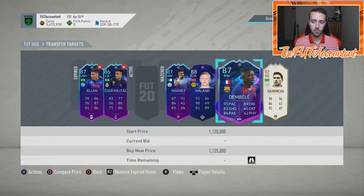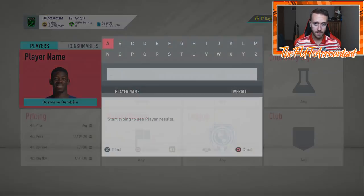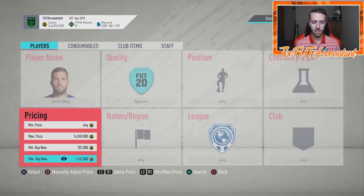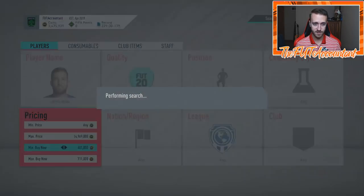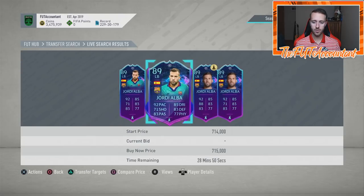If Barcelona win, I'm going to be watching the Ousmane Dembele card and Jordi Alba very closely. Using the example of what happened to Jadon Sancho last week - they won and he was like 230,000 coins after the win, then dropped back to 210,000 coins. Part of that was people selling off to take their coins back after the price went up, which drove his price back down into the nighttime.